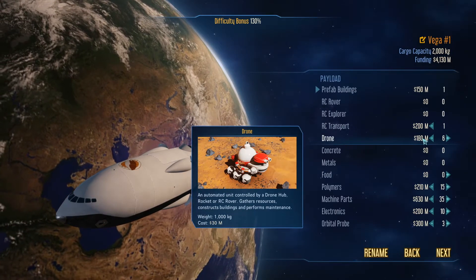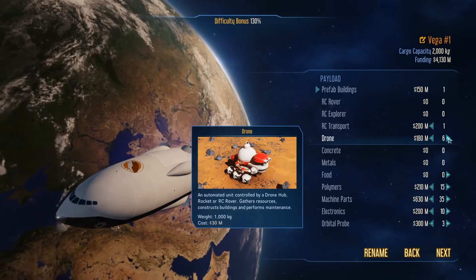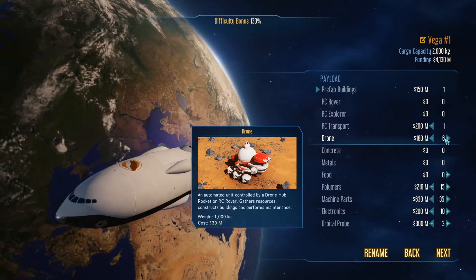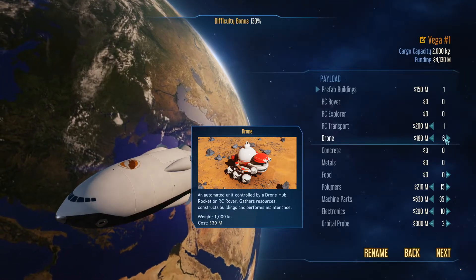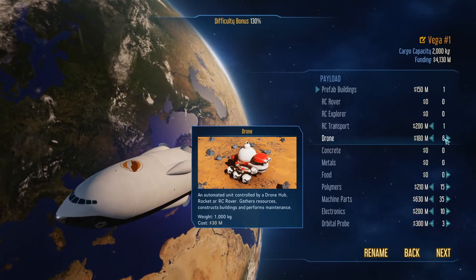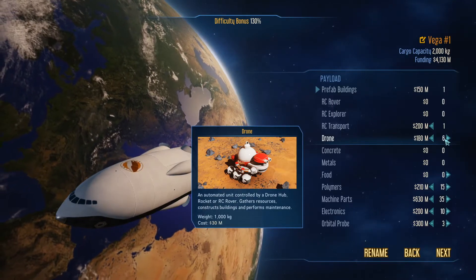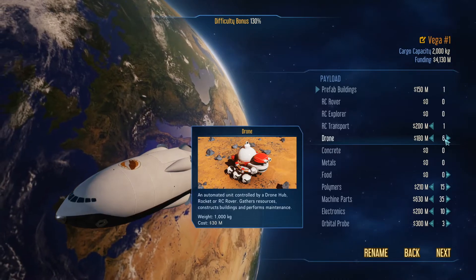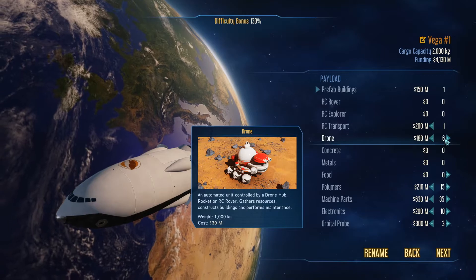Drones are your workers — you're going to want a few of these. Maybe you don't need six, maybe you do. Early on you're going to have a high workload and it's going to stress your system. If you still have a high workload when you have colonists on the planet, they might not get stuff fixed right away, which means you might have colonists dying because of dehydration or lack of oxygen.